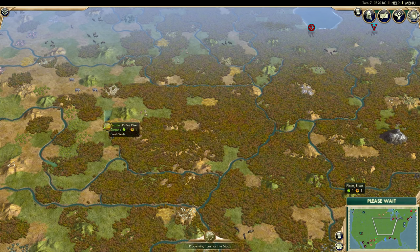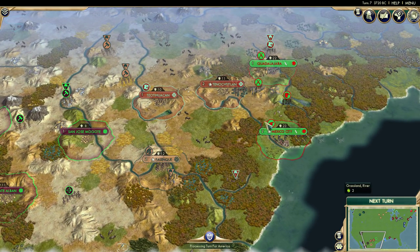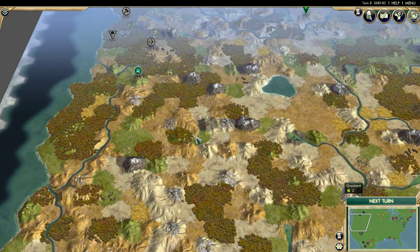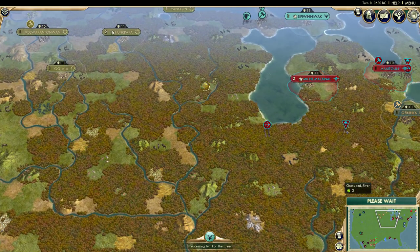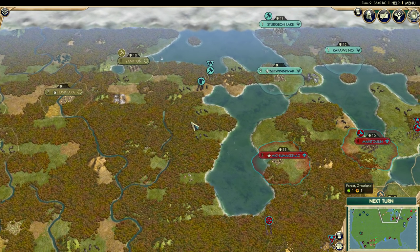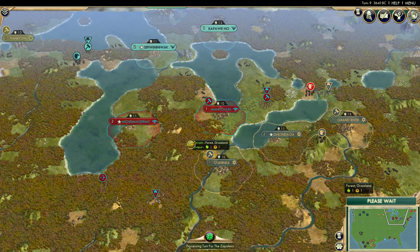One thing I'm really excited for in this campaign is just to see exactly who controls each state by the end of the game. Mexico and the Aztecs both control a lot of Texas right now, and I want to see who's going to control California. I'm honestly thinking the Sioux could be successful here — I haven't thought about it too closely, but I'm leaning that way.